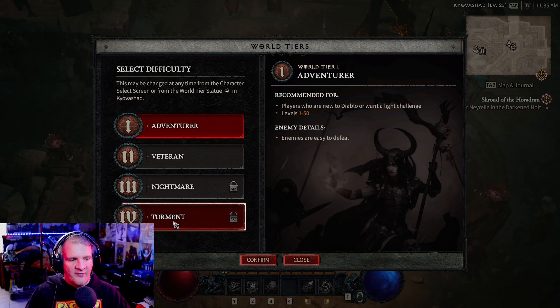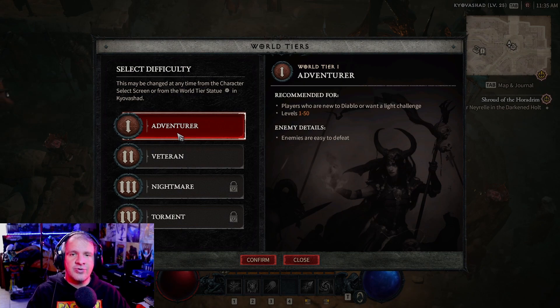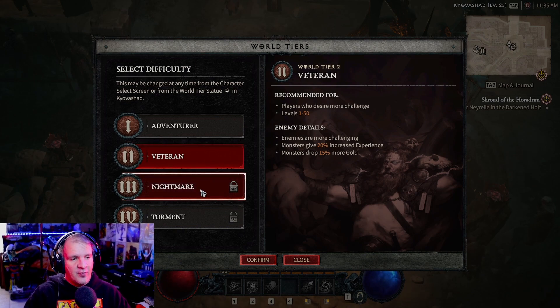The tiers go from Adventurer all the way up to level four, which is the hardest setting — at least for the beta. When you create your character, you'll be asked whether you want to start on Tier 1 or Tier 2. Tier 1 has enemies that are easier to defeat and is for new players. Tier 2 is more challenging — monsters give a 20% increase in XP, drop 15% more items and gold, and enemies themselves become harder.